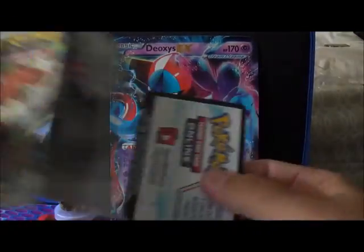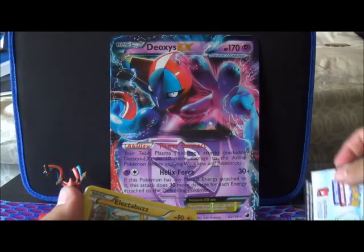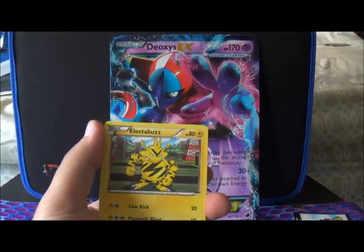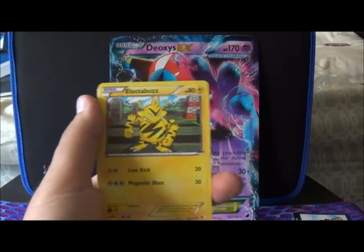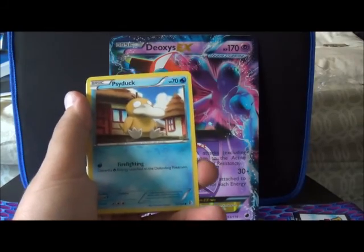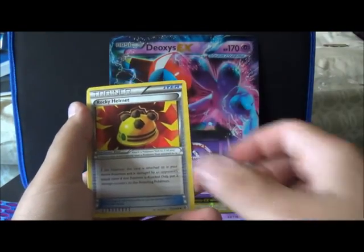So we're going to start off with Boundary's Cross. We got Electrobuzz, Psyduck, Volibee, Dunsparce, Petlil, Dusclops, Rocky Helmet, Venipede Reverse, and a Black Kyurem.